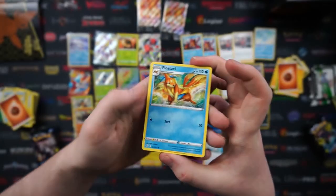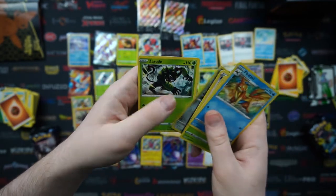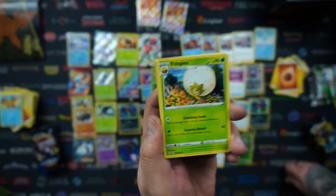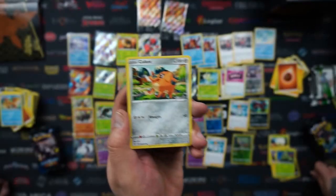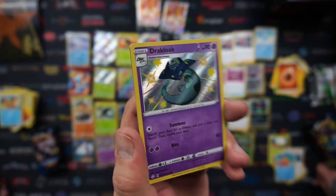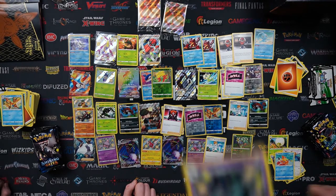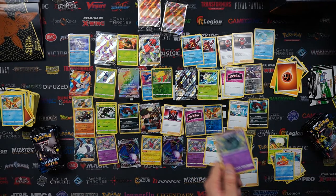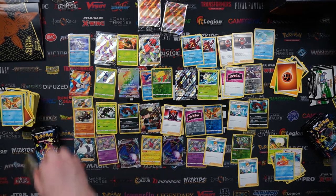Out of my pack we've got a Floatzel, a Dartrix, a Ball Guy, Gossifleur, Cacnea, Chewtle, Eevee, Nickit, Cufant, and a Zarude. Starting the next pack again with another towel — dry yourself down. We've got Eldegoss again, Luxio. There must be a very big main set — Cacnea, Cufant, Eevee again in the water, Weasel. And a shiny Dracovish! From the Shiny Vault — shiny! And Professor's Research. The pattern on the Dracovish almost looks like a fingerprint pattern but they've been so detailed. It's like a fingerprint pattern — you can almost match it with a pattern on your hands. It's crazy. It looks like there's a Rowlet on its head — is it? It is! It's a Dreepy. So cool.